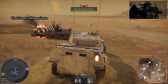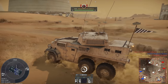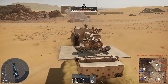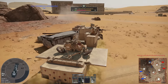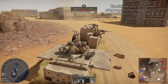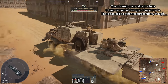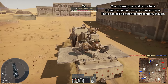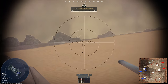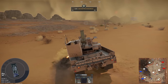For number six, learn minimap icons. There are several different types of resources you need, such as armor scrap, electronics, and similar items. Vehicle parts look like gears on the minimap, armor looks like four dots around a square, and electronic parts look like a computer chip. Once you learn what each icon means, you can much more quickly and effectively gather the resources needed to unlock new vehicles and upgrades.